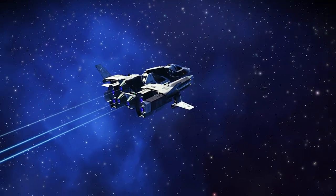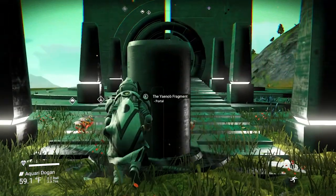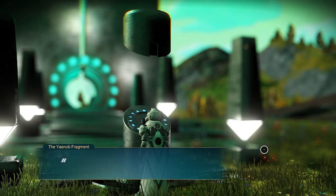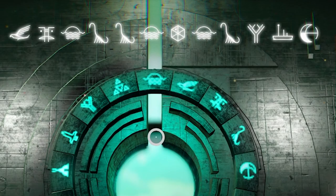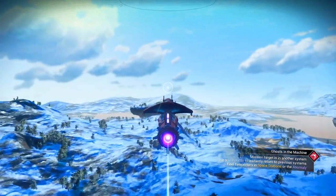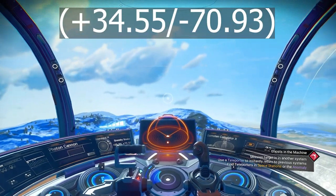The next fighter will blow your mind. It's gonna be a red color heavy fighter. Make sure you take a screenshot of this glyph after I finish. You will land on a frozen planet. To get this fighter, we need to go to a location inside this planet at coordinates plus 34.